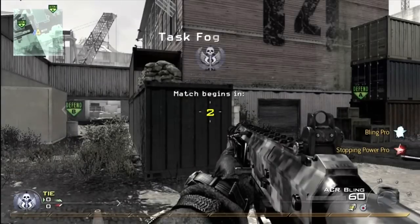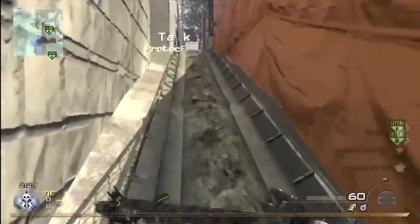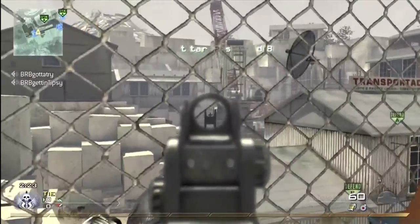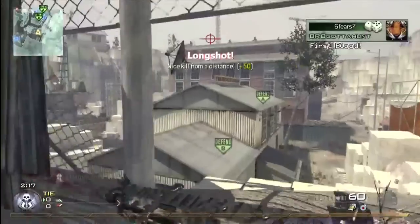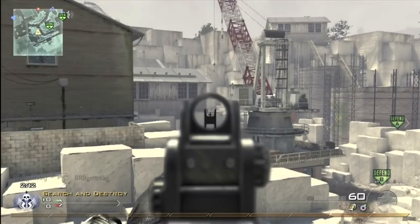You'll see that I have Steady Aim on this class. It's because I used it right after I finished the secondary set of it with the dual TMPs, if you guys remember that. So that's why I have Steady Aim on, and I forgot to take it off. Since this is Search and Destroy, I would usually rock Ninja on all my classes, but like I said, I forgot to take it off.